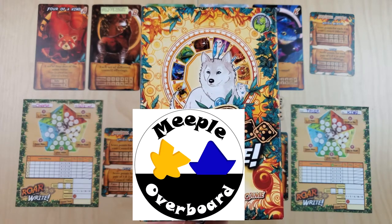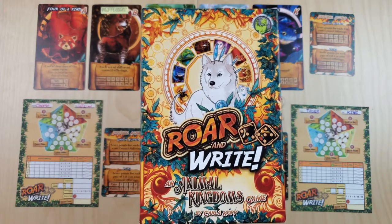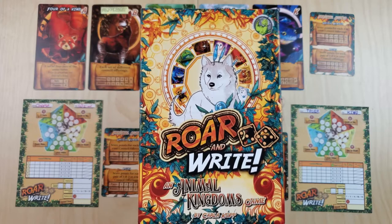Hi everyone, we're Chris and Wendy from Meeple Overboard, and today we're going to be playing Roar and Write, an Animal Kingdom's game. This game is by Carla Kopp and Galactic Raptor Games.